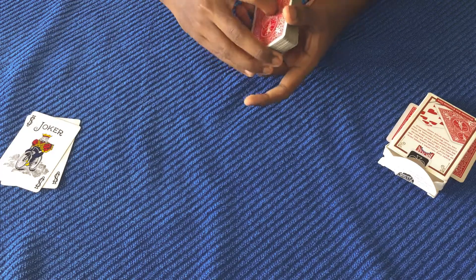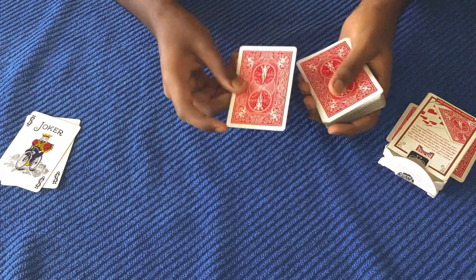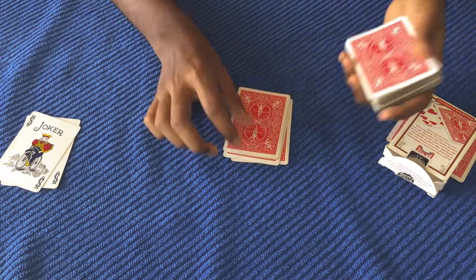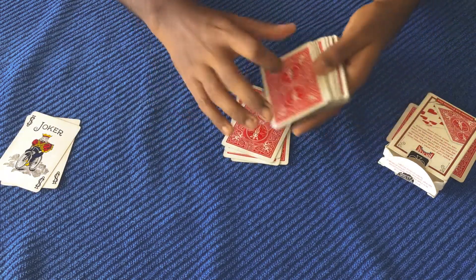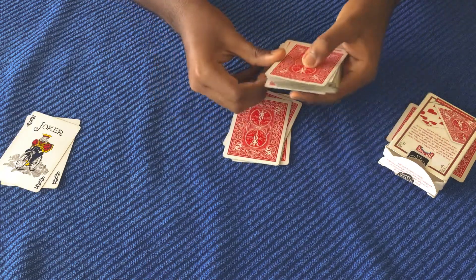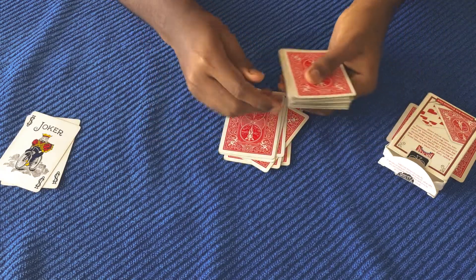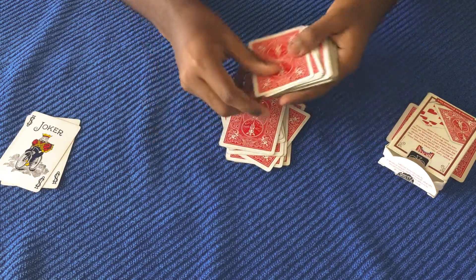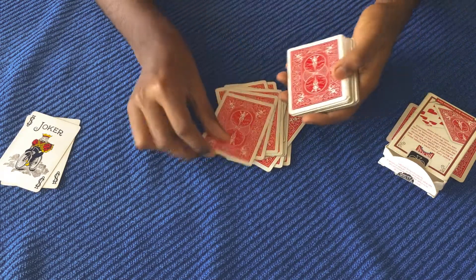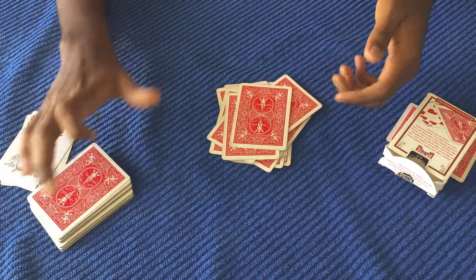So I'm going to take this deck, hand it over to the spectator, and ask them to start dealing cards down one by one. I'm going to tell them that you could deal from anywhere you want — you could deal one card from the middle, or one card from the bottom. They keep dealing cards from random positions in the deck, and I tell them to deal around 15 cards. So they do that, and we can place the remaining deck off to the side.